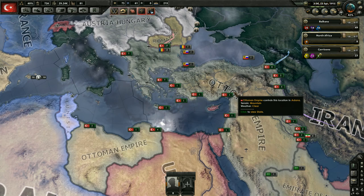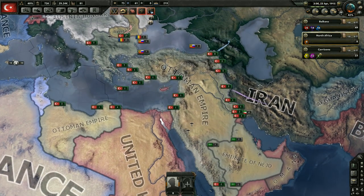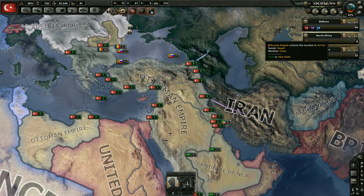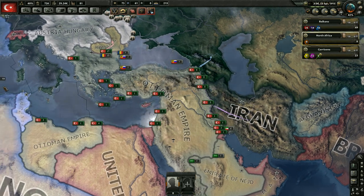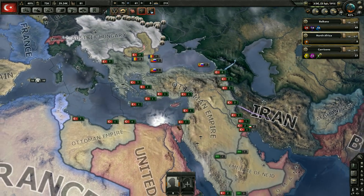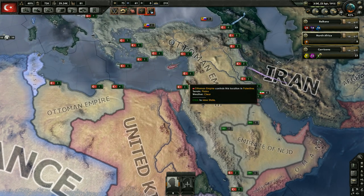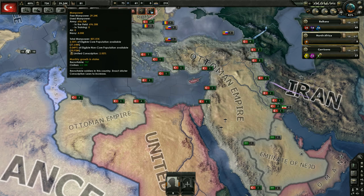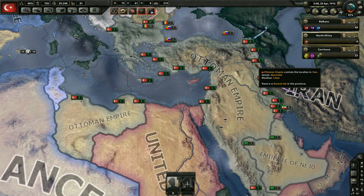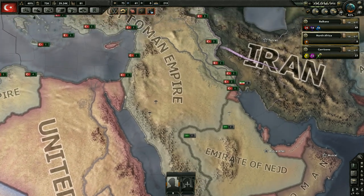What we're going to do is start getting ready for this war. We're gonna have to join the Central Powers soon, because I just don't know that world tension is going to tick up to 50% where we can get some independent wars going. I'm thinking about three or four months from now — maybe right before winter, because we'll be fighting in the desert anyway so it won't really matter.